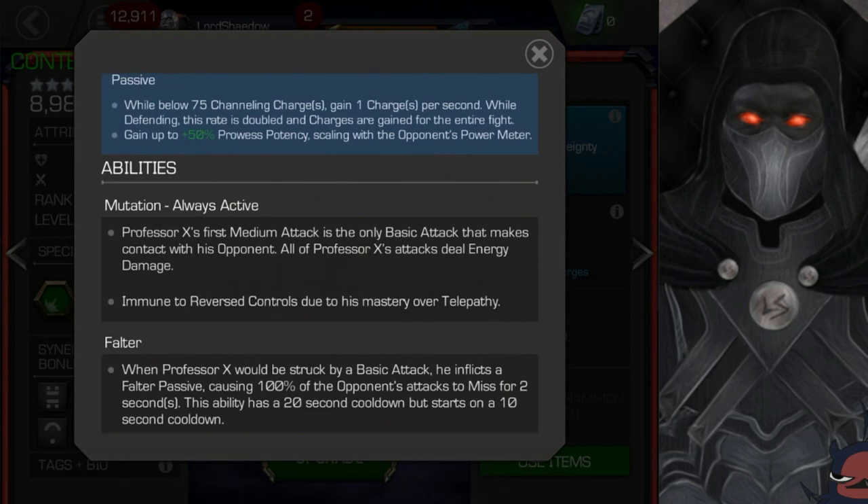Mutation — always active. His first medium attack is the only basic attack that makes contact. All of Professor X's attacks deal energy damage, so he reminds me a little of Havoc, except that his first medium will make contact. So if you're fighting Electro or Korg, remember that the first medium will make contact — you might want to parry and then do light, light, light, medium combos and things like that. He is also immune to reverse controls due to his mastery over telepathy. Reverse controls is a mechanic I really don't like, so I love seeing champions that are immune to it.